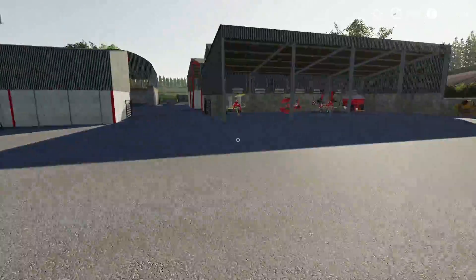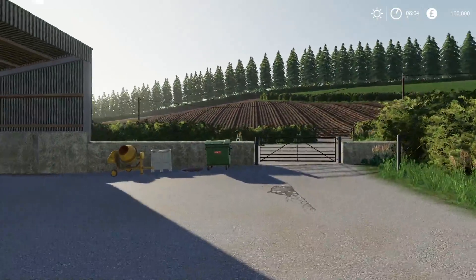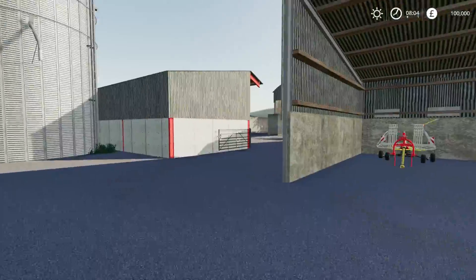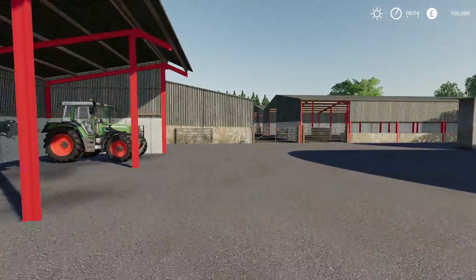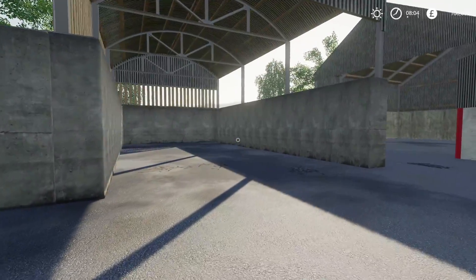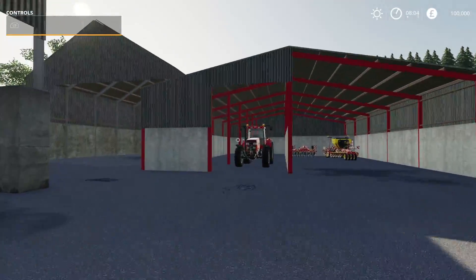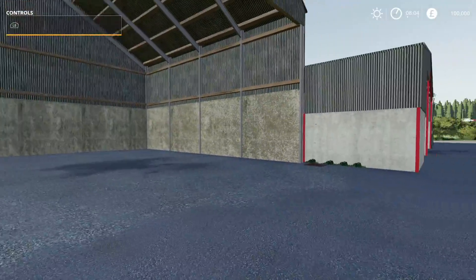This is obviously our grain silo — you reverse up here and load your trailers. There's a quite nice big storage shed. It's a very hilly map — you wouldn't want to do too many round bales on those fields. You've got two silage bunkers: one inside and one outside, side by side. Plenty of storage.